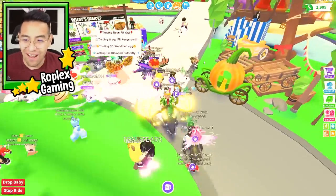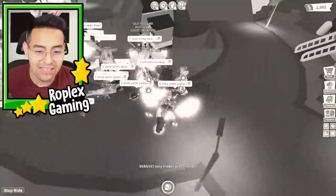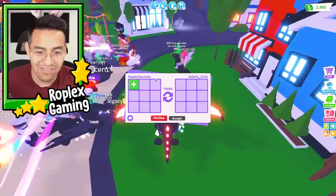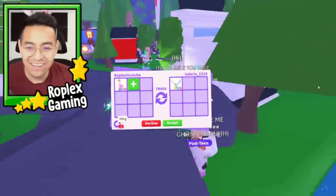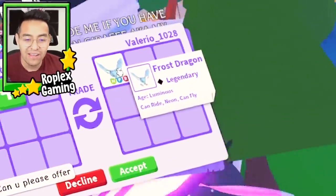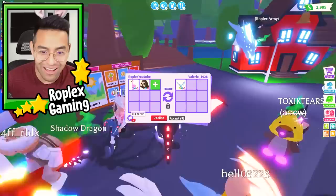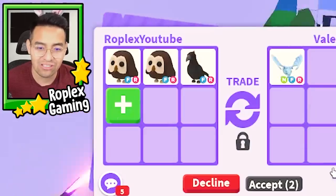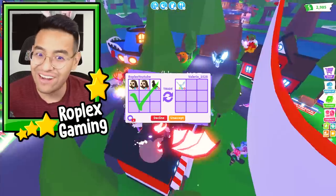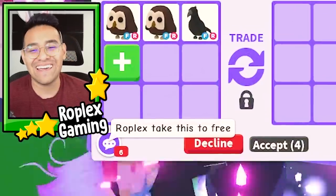Okay, someone has a mega shadow dragon — I want to trade that person. His trades are on for friends only. I want that mega shadow dragon; if I get seven of them I'll be the richest person in the game. Valerio is putting up a neon frost dragon, which isn't that bad. I have a lot of owls now — let's put up what we got for the bat dragon. If we can get a neon frost dragon for two owls and a crow, that'll be a big win. He's not gonna do it though.